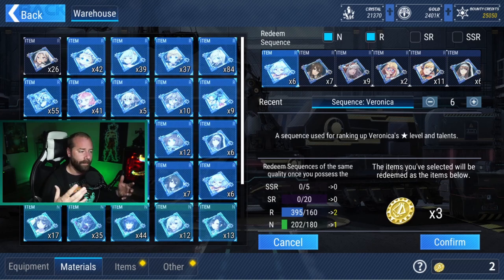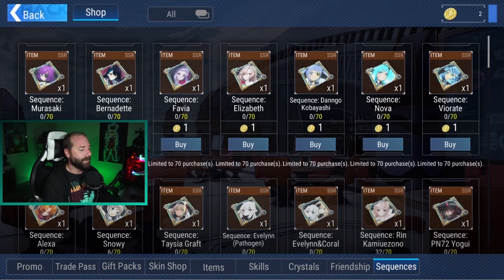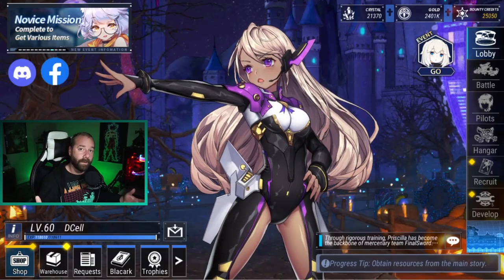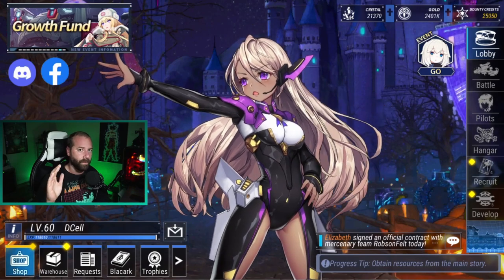I really like this system because it ensures that all of the duplicates you're farming and getting from the summon system aren't wasted — they always have a value and a use. What you can do with these sequence cores is go into the shop menu, go into sequences, and it's a one-to-one conversion where you can literally buy duplicates of the characters that you need. If you're working on Rin you can get sequence cores for Rin; if you need Tasia or Snowy you can do the same. Once you've pulled a unit they go into the sequence shop and you can buy up to 70 dupes. So it's very important to get your blues and greens to six star as fast as possible and start converting them to sequence cores.